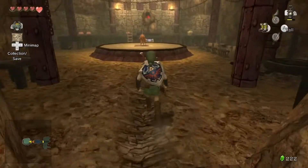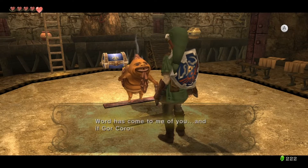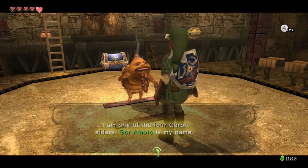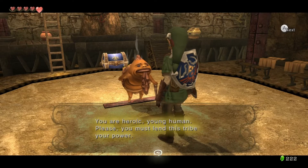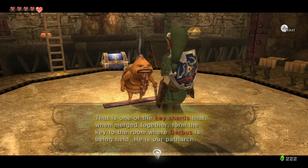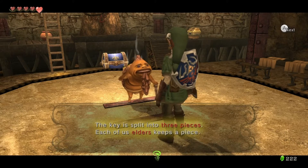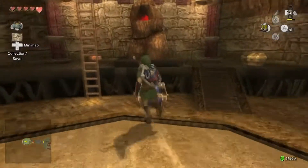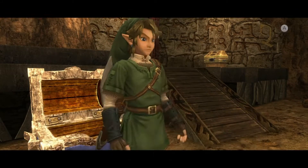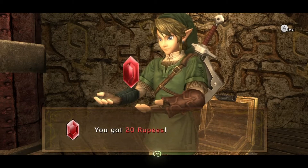And here we have found our first of the Goron Elders. We got a key shard - you need all three key shards to return the big key to its original shape. This is one of the key shards that, when merged together, formed a key to the room where Darvus is being held. He is our patriarch. The key is split into three pieces - each of us Elders keep a piece. You must hurry to the other Elders. So instead of finding a chest that contains the big key for this dungeon, you have to find the three Goron Elders to acquire all the key shards.